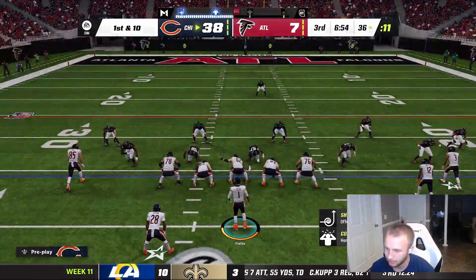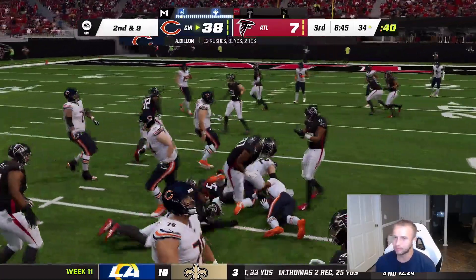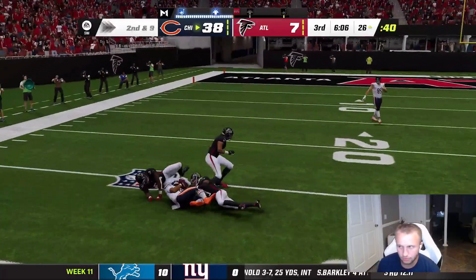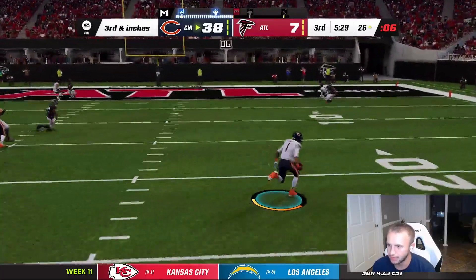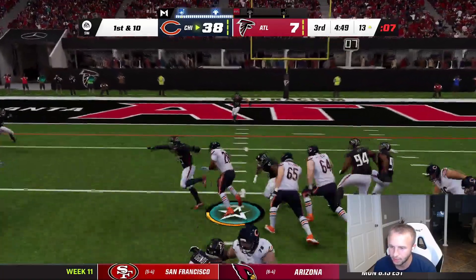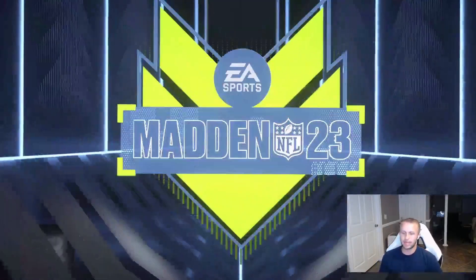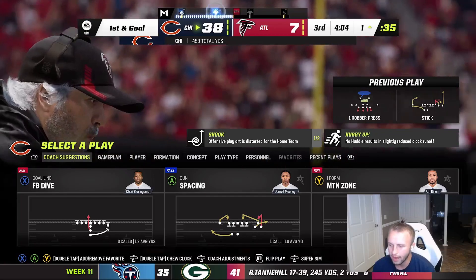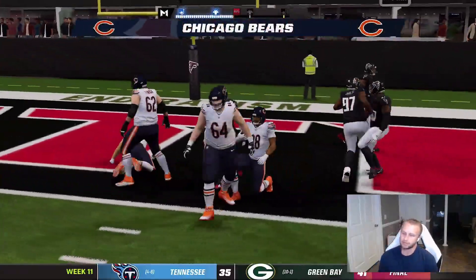This feels good — blowing somebody out after all the rough games we've had. AJ Dillon fighting for yards, Fields drops back under pressure, hits Dillon for a big gain. Dillon picks up third and inches, Fields scrambles for the first down — 50 rushing yards for Fields as well. AJ Dillon stiff arms Dion Jones, then DJ Moore finally gets involved — down to the one. Read option back to AJ Dillon — easy touchdown! We take a 45 to 7 lead in the third quarter.